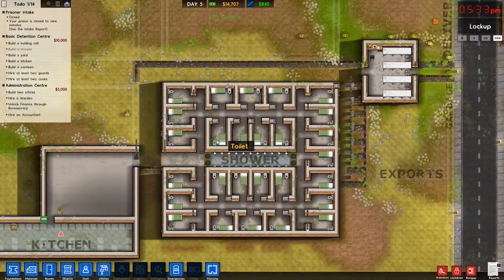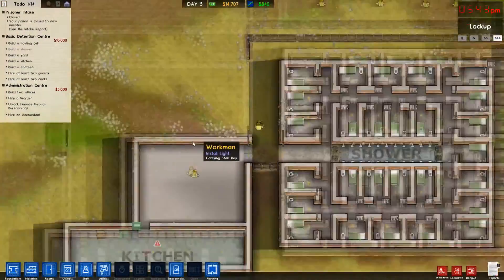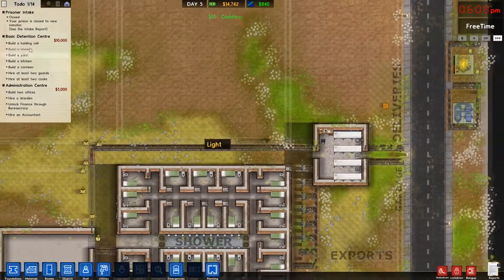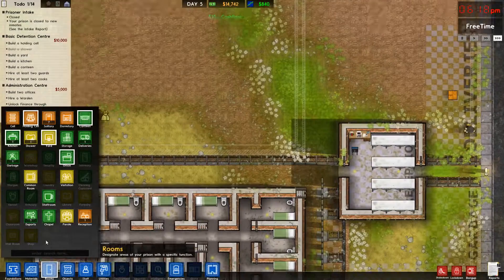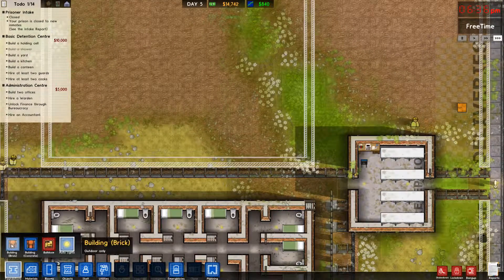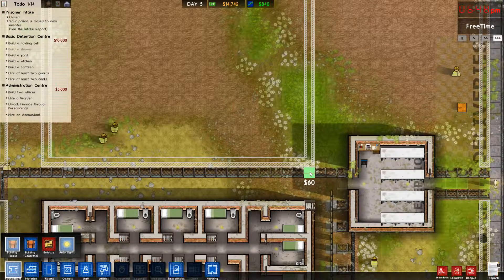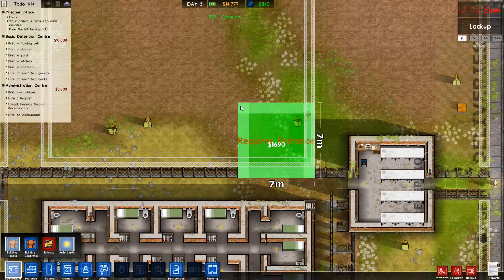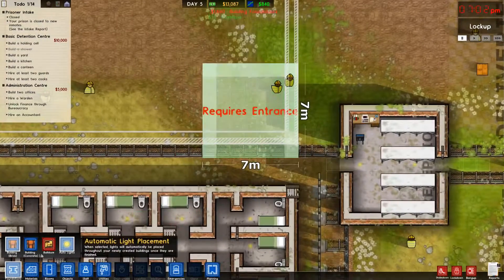Build lights. I'm thinking we can just build a yard up here and call it a day, honestly. We need that stupid holding cell. How large does it have to be? 5 by 5. So that's a 7 by 7. Theoretically.